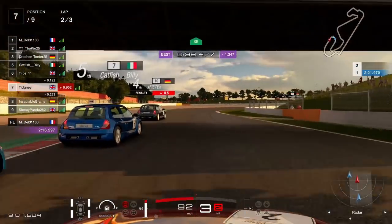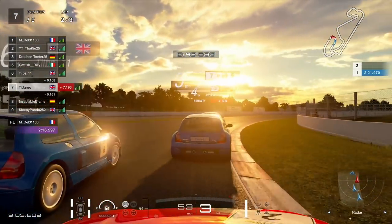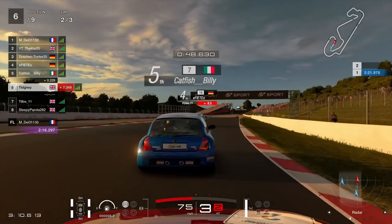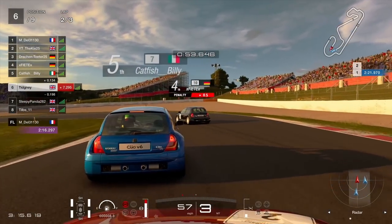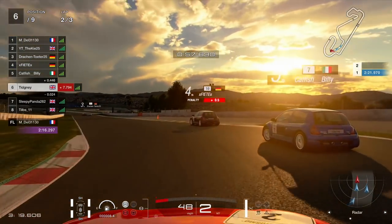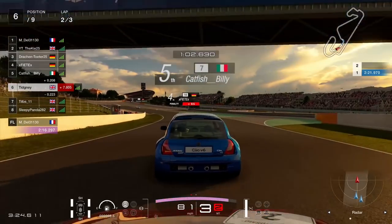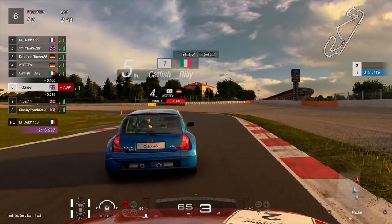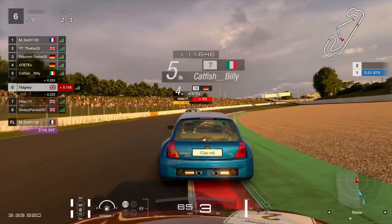We lose another position to Tilbs but we're on the inside so we're trying to keep the position. Tilbs may have just rubbed against us there — we couldn't go any more towards the right. We go over to the left, make a little mistake, didn't realize Tilbs' nose was just there, but Tilbs backed out. We get back up into P6 for now, but a lot of action. You lose so much time with the contact — if you like this kind of racing it's a good combo for you.